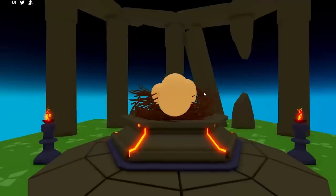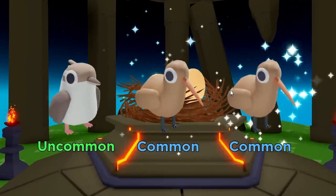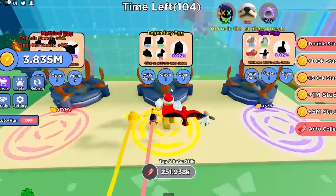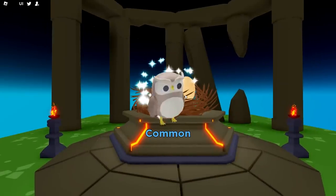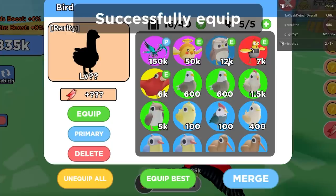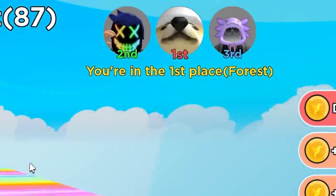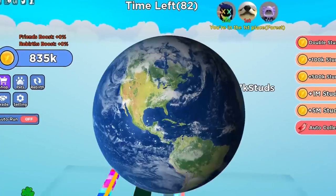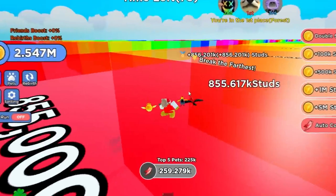We're also gonna buy three more of these pets. I got a common, an uncommon, and a common — of course. I can't get any luck. We can also buy this 3 million egg. I really want that legendary — if I don't get it right now, I'm deleting everything. Never mind, I take it back. How good is that owl? It's 12k — that's my third best now. Look, I'm in first place! Yes, let's go!